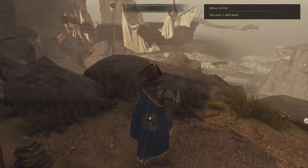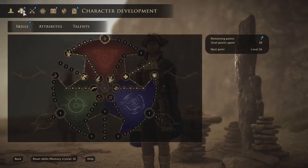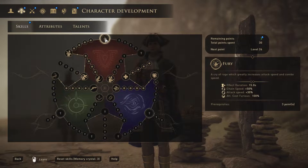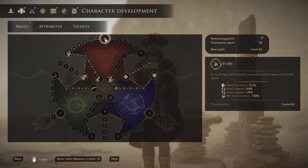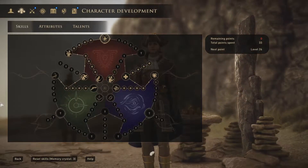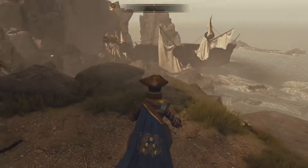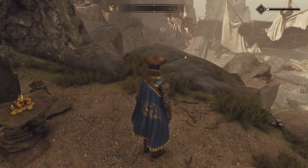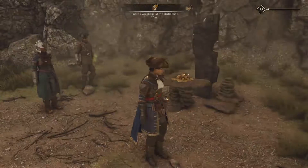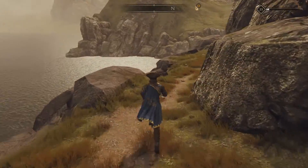I earned one skill point, which means I can get this skill now - Fury: A Cry of Rage, which greatly increases attack speed and combo speed. I'll take it. And yeah, that over there looks like a shipwreck, so let's take the passage and investigate.